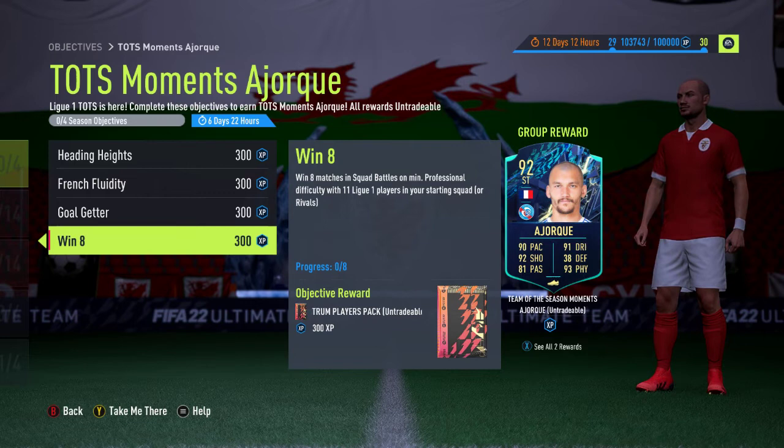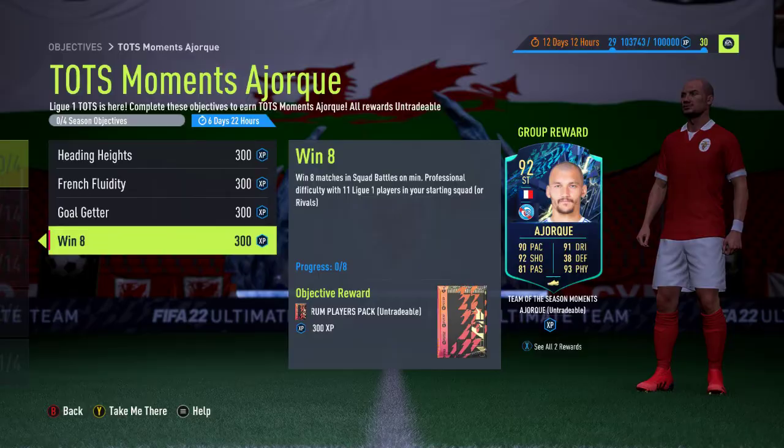The fourth criteria, Win 8, is you have to win 8 Squad Battles matches on minimum professional difficulty with 11 Ligue 1 players in your starting squad, or Rivals. So if you play Rivals with a French league squad that will help towards this criteria as well. You get an Electrum Players Pack for completing the 8.